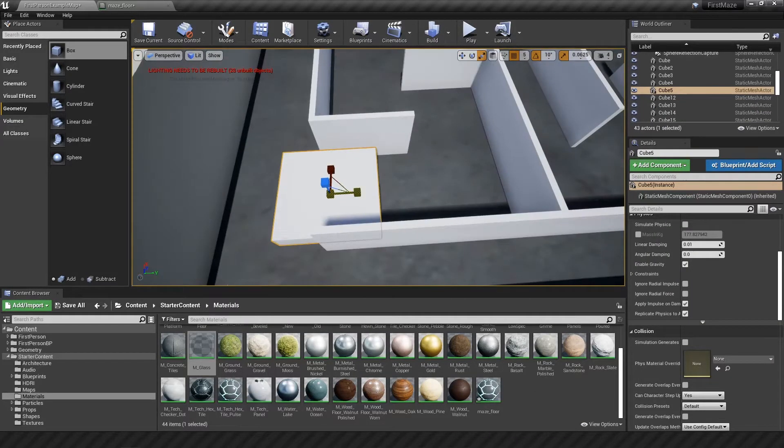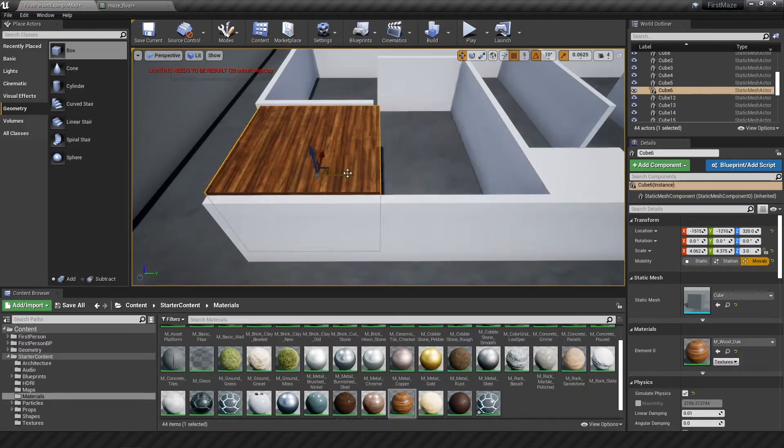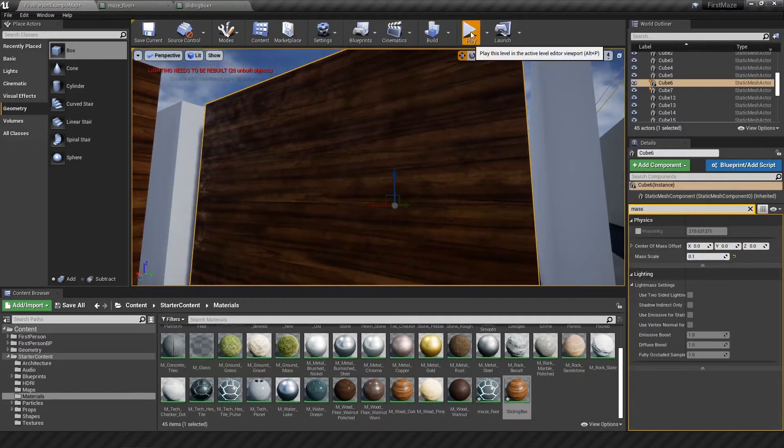The first thing I did was made sure that the blocks I'm putting in are movable and not too heavy to push, so I had to adjust the mass and make them a bit lighter.